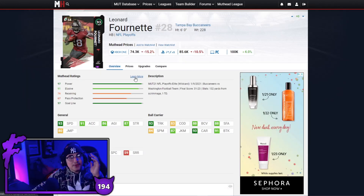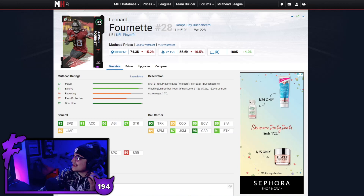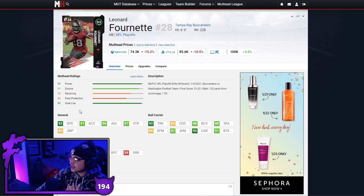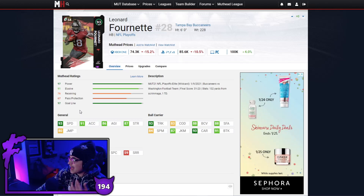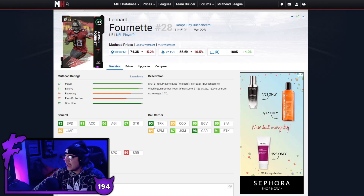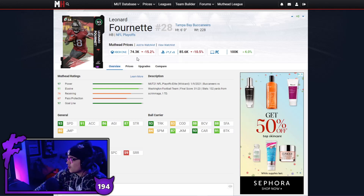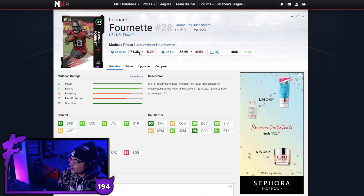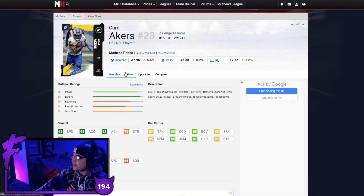Next up we have our first running back and that is Leonard Fournette. This card just came out and he's really really good — has a power up so this card can be powered up to 94 speed with physicals, 96 speed on a running back. Good break tackle, good stiff arm, good trucking as well. Leonard Fournette is definitely a very solid card going for around 75k.